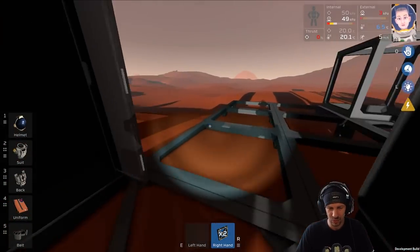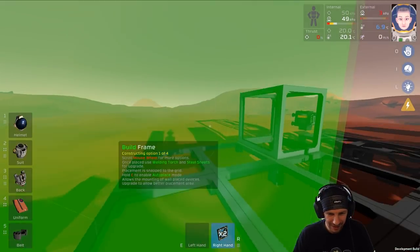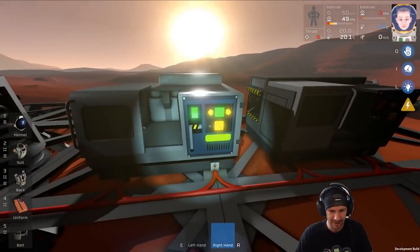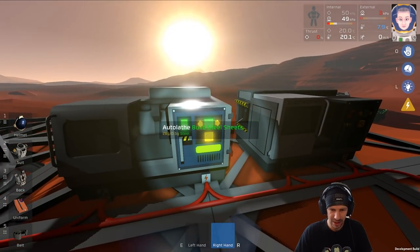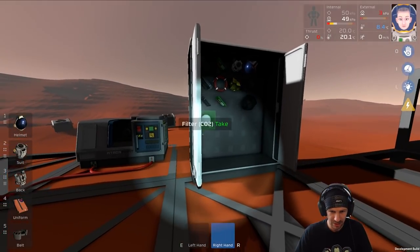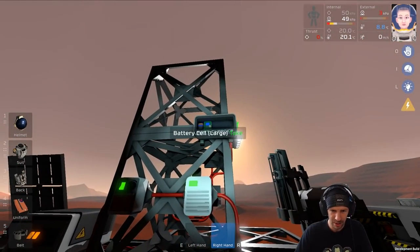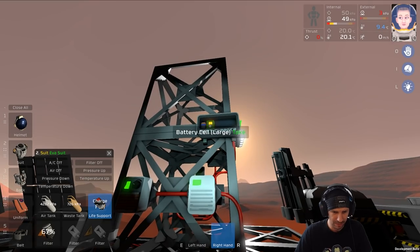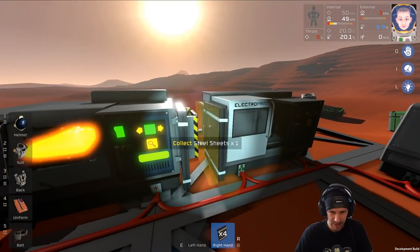I'm actually quite new to Stationeers - I used to play KSP a lot. With Stationeers I like this type of engineering game that really forces you to think and build things. I find them very amusing and relaxing actually. Steel sheets - now just go into all-berserk printing mode. I'll transfer this - by the way this field CO2 filter, I think I need to change my battery, it already warned me. I'll take it, change the charge, and place it back.